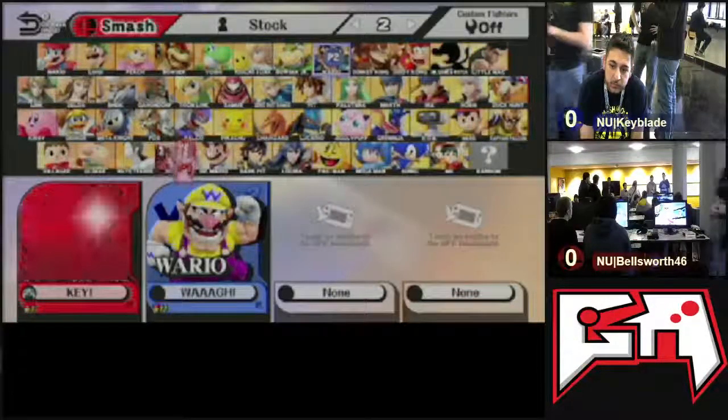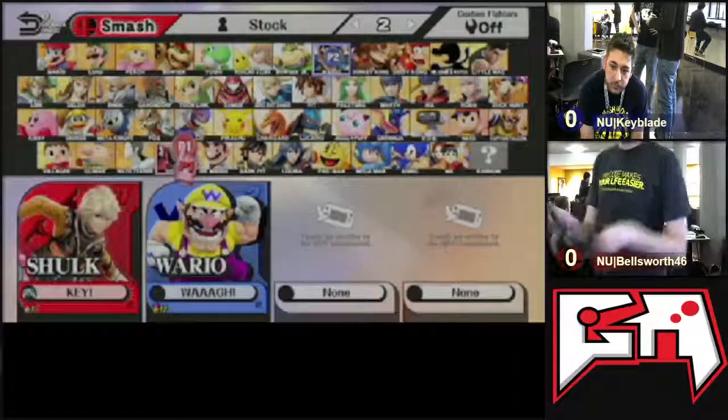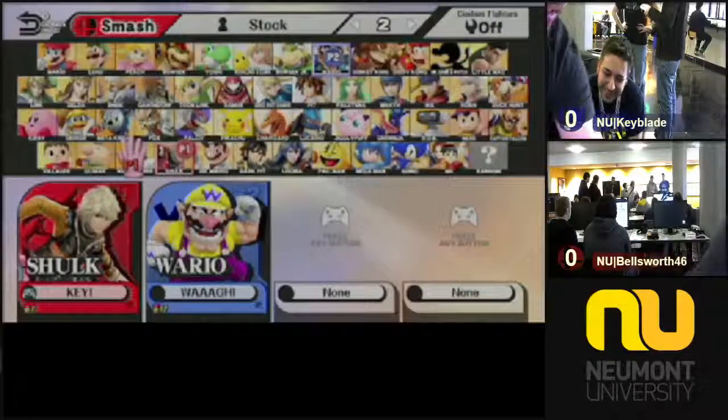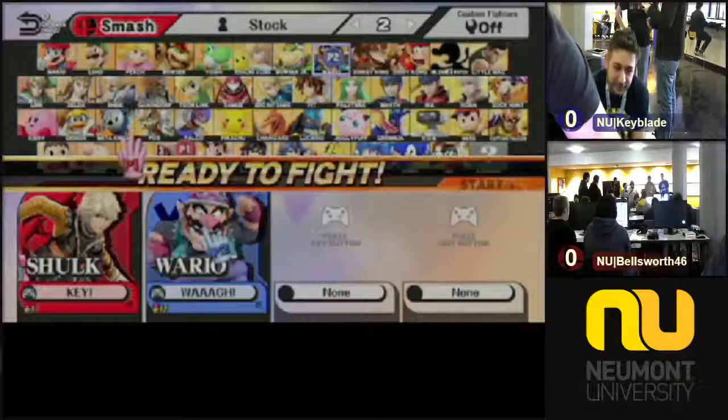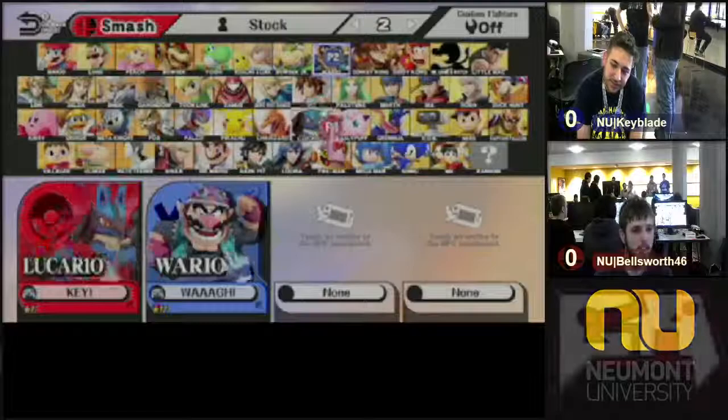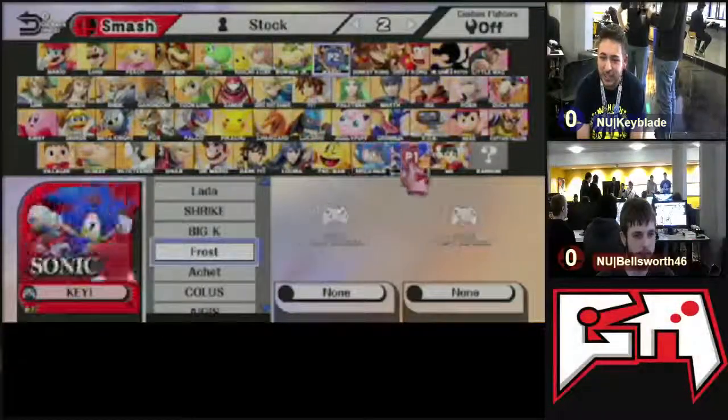We're in for a treat. Here we got our T.O. — Newmont University's Bellsworth against Newmont University's Keyblade. This should be an interesting match. Both of them are really solid players. Pretty good. I'm excited personally.